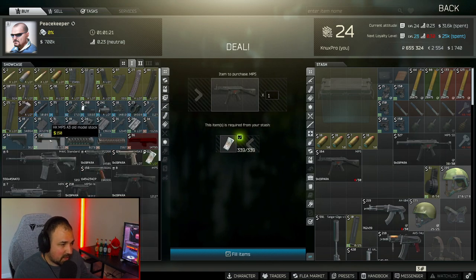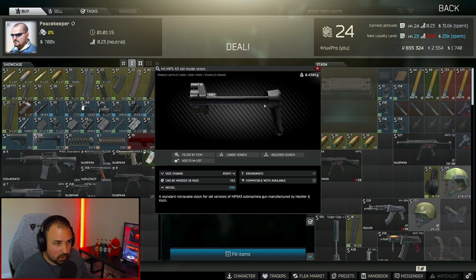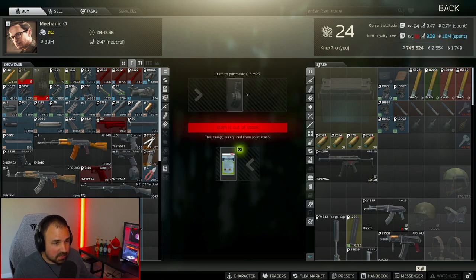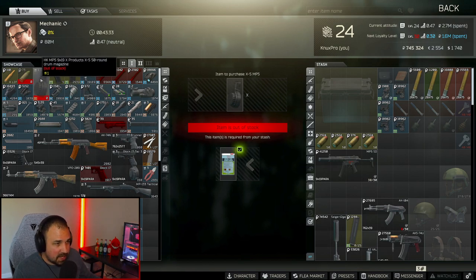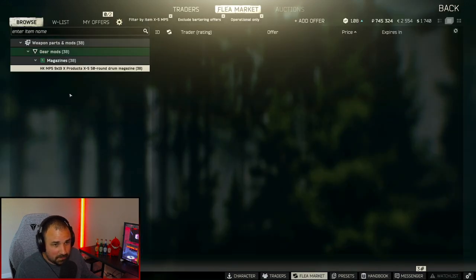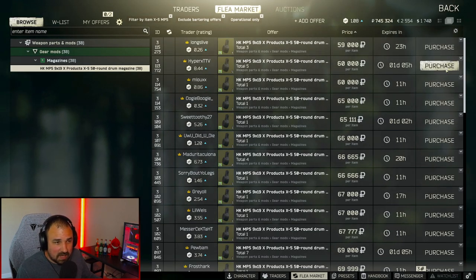You're also going to need the MP5 A3 old model stock, which is from Peacekeeper level 1. The last attachment you're going to need is the MP5 50-round mag — this one's going to be the pain in the butt. There is a level 1 barter with Mechanic; you just need one fuel conditioner. You're probably going to be building this weapon when you have the flea market anyway, so the barter may not matter. The part can be expensive — 60k right now, but early in the wipe it was 100 to 200k. A couple months into the wipe it'll be even cheaper, so I'd just buy it off the flea market.